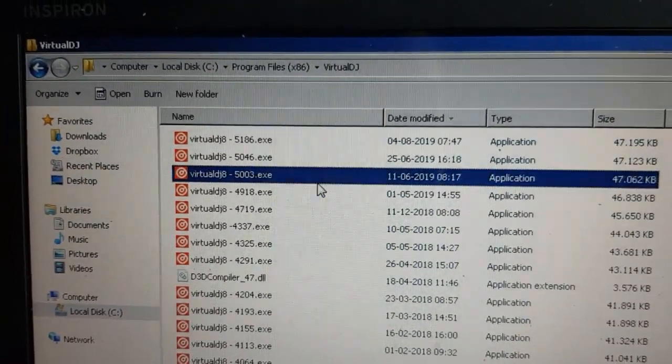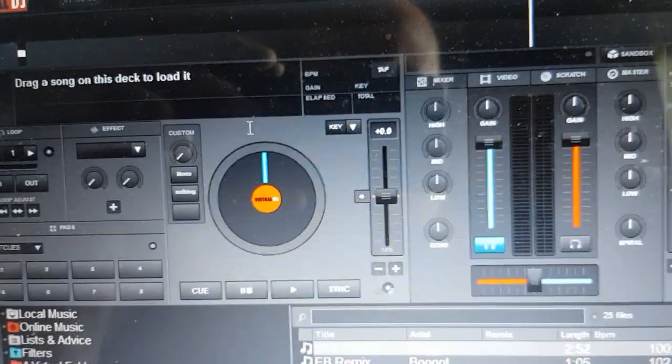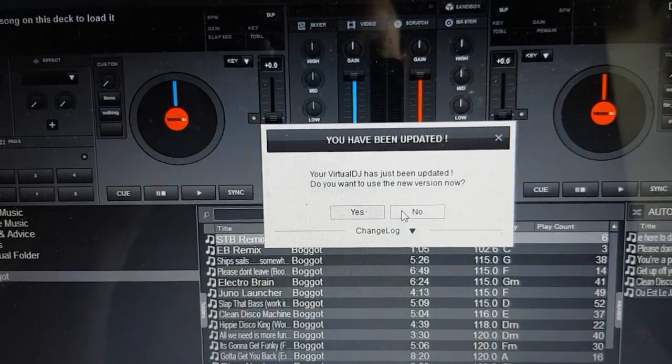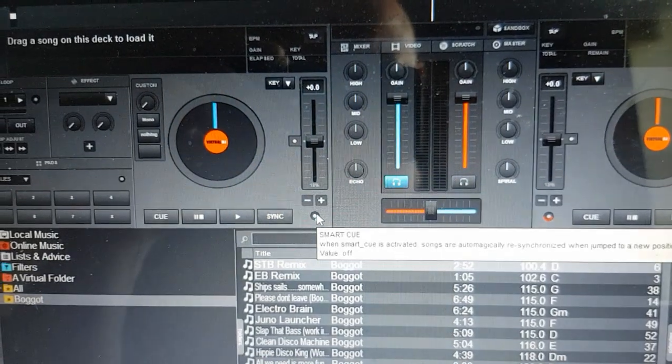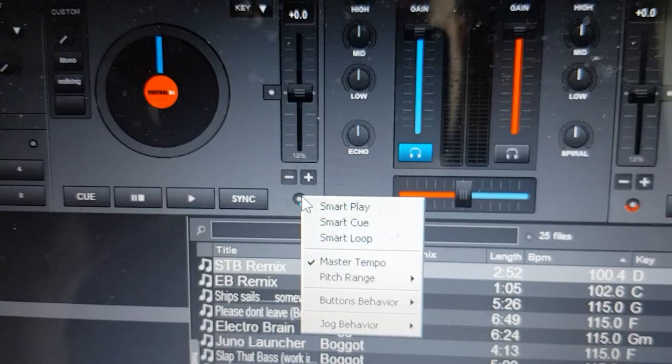If I go back to AppView Builds to 4918, it will of course detect that it is not the newest build anymore. And if I go into the dot menu, we have SmartPlay, SmartCue, SmartLoop, and MasterTempo.